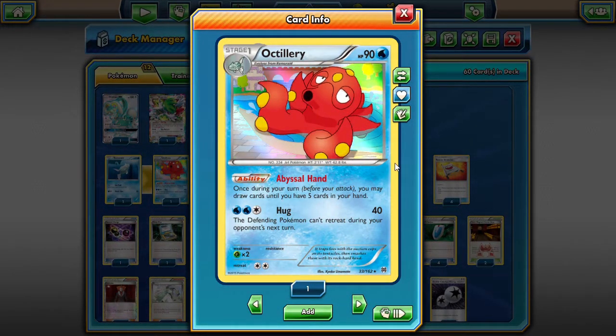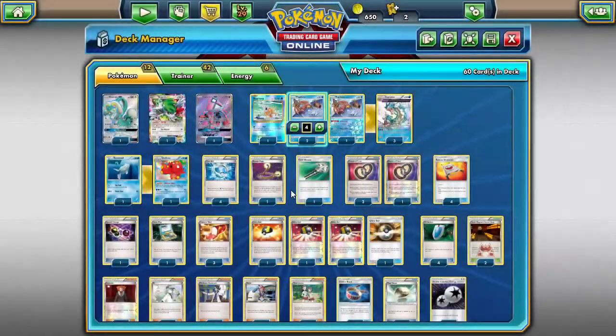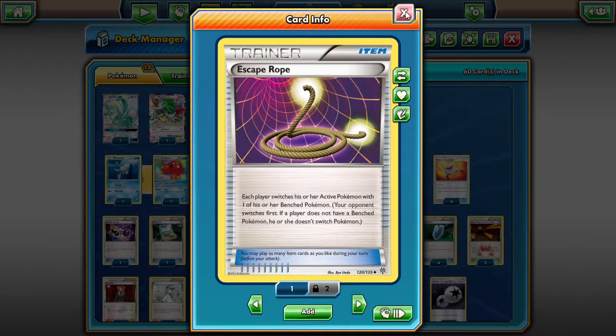We play no Shaymin and a one-one Remoraid/Octillery line. Abysmal Hand is the main draw source of this deck — it gives you up to five cards in your hand every single turn unless you have more than that. We play four Dive Balls because we play a lot of Water types; our main things we want to get out are the Magikarps and Octillery, so we max those out.